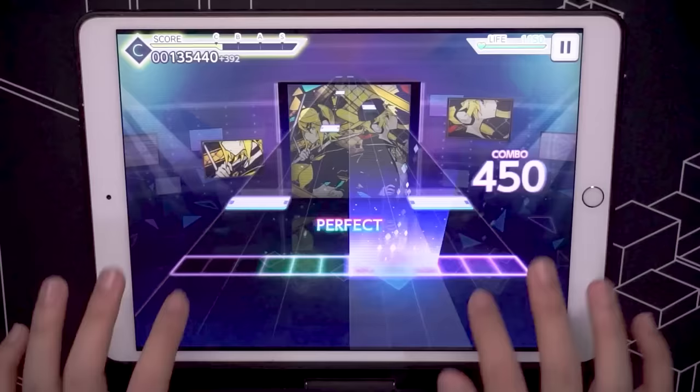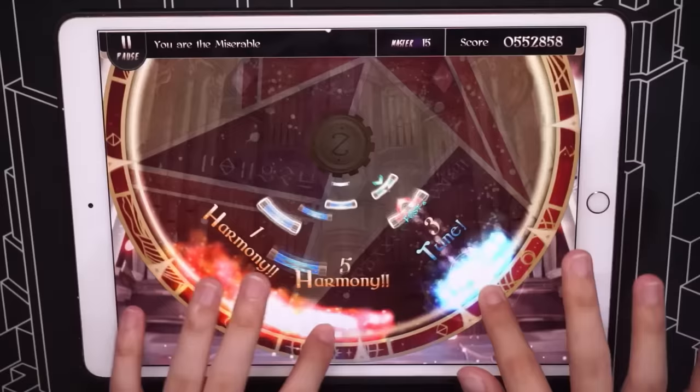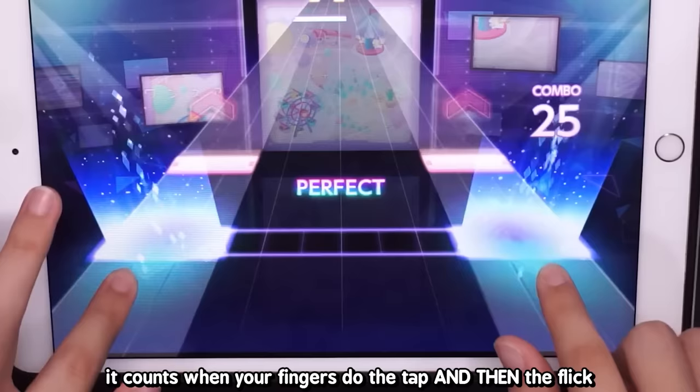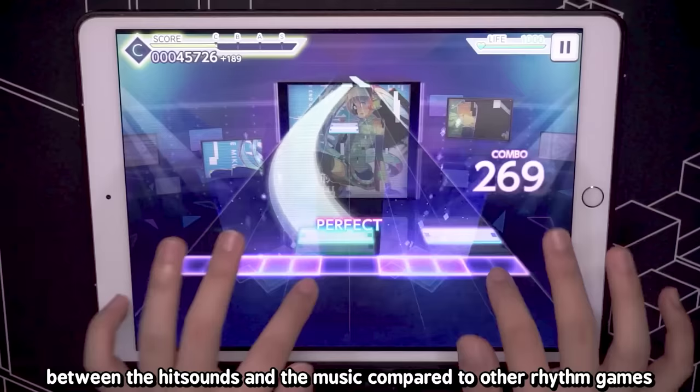By the time you reach master charts, they become a game of trying to flick and tap fast at the same time. An interesting thing I noticed is that flicks operate differently from other rhythm games. Games like Lanota and Freegroove count the flick when you do the flick movement, but in Project Sekai it counts when your fingers do the tap and then the flick — making it harder to cheese flicks.